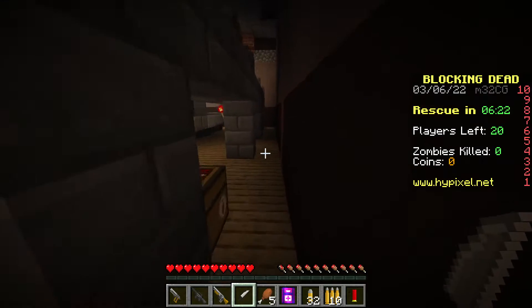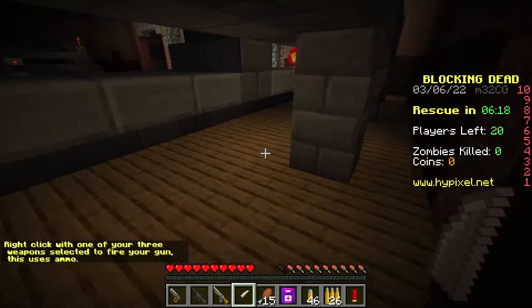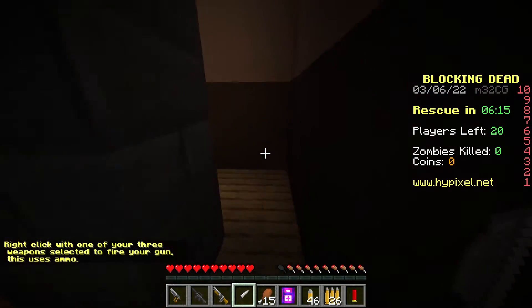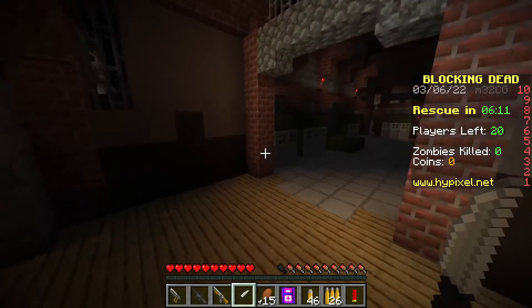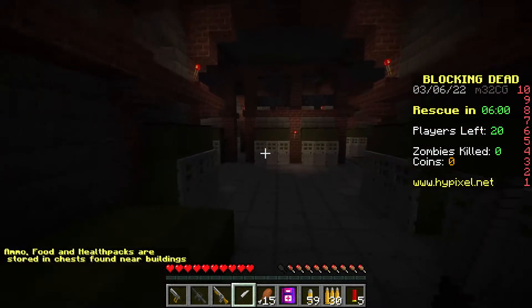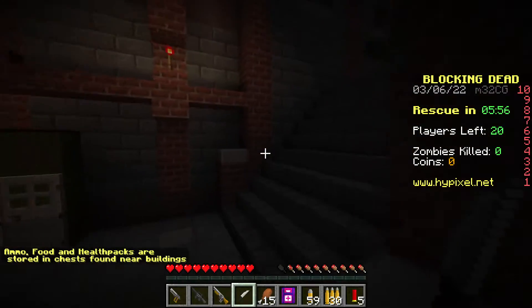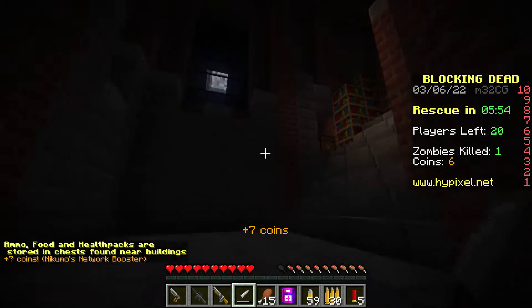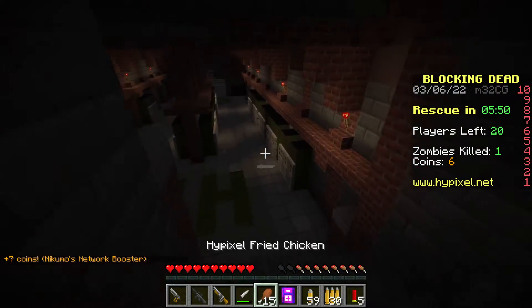To start off, you want to make sure you use your knife to kill all the zombies so that you don't use all the ammo — you're going to want to save ammo for the end game. So far I haven't seen any zombies so it should be good. We got to start finding some chests. Oh great, here's a zombie. Oh great, someone's already been up here — they took all the loot.